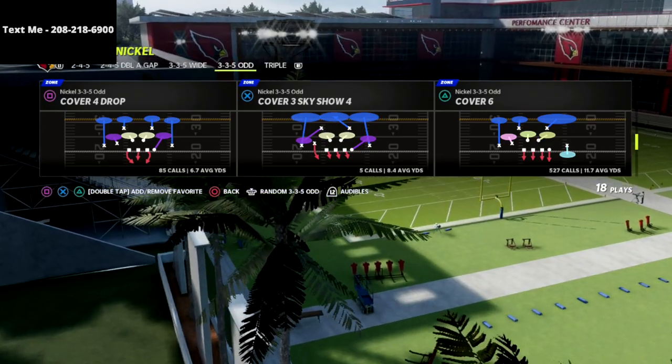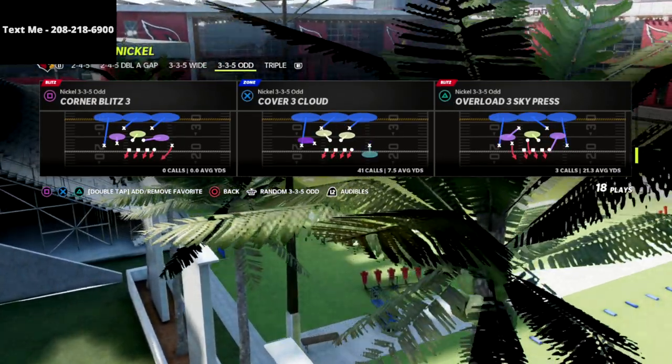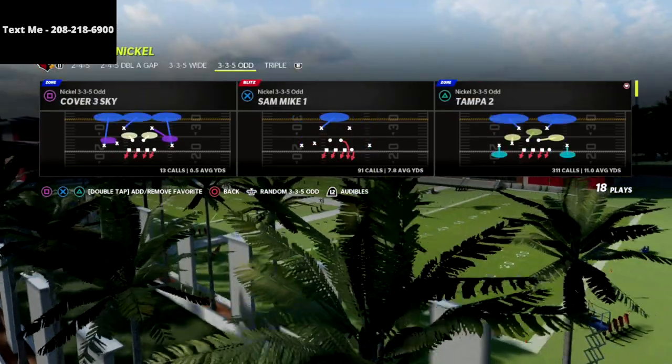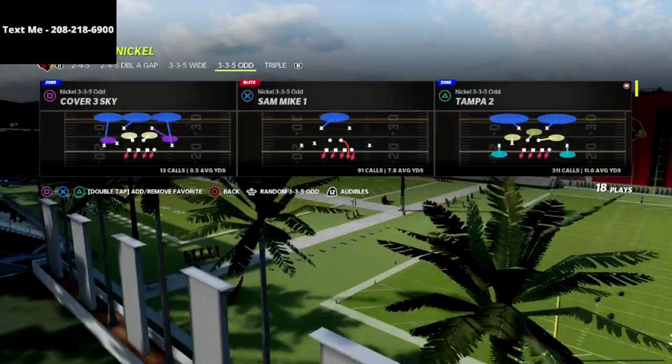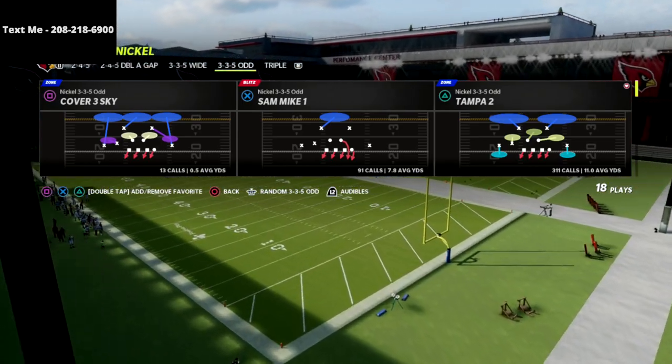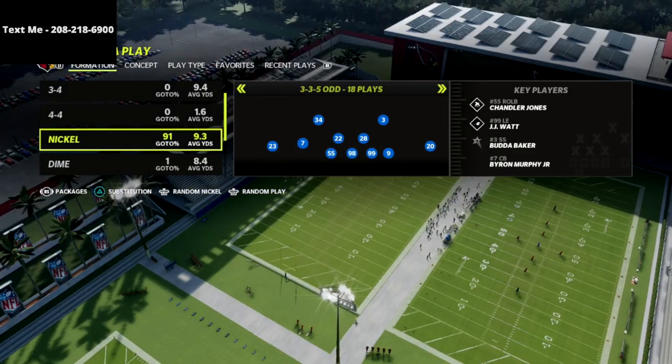If you want to get the defensive ebook, there is a link in the description below. You can get the whole entire guide for a one-time purchase of $15 — no recurring payment, just 15 bucks for the whole ebook.